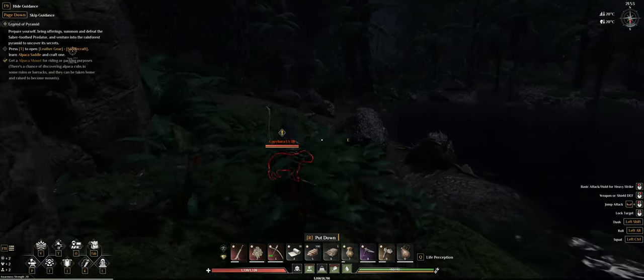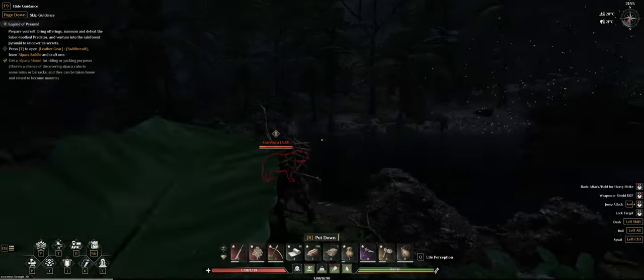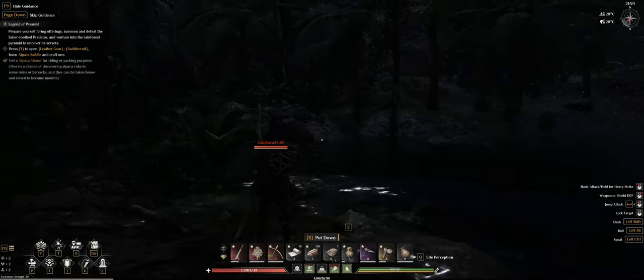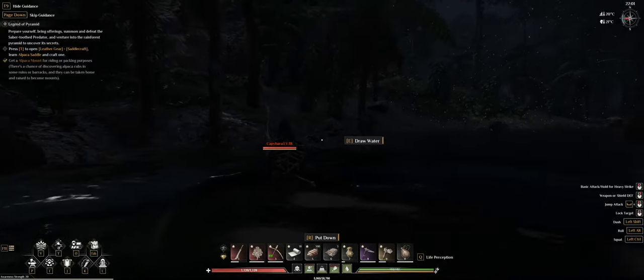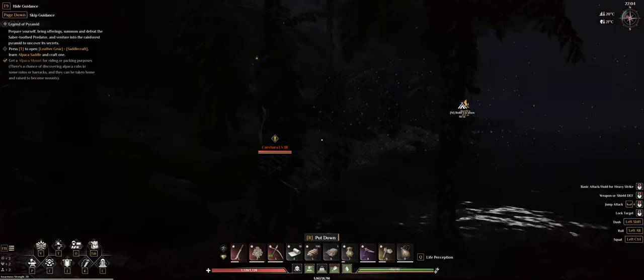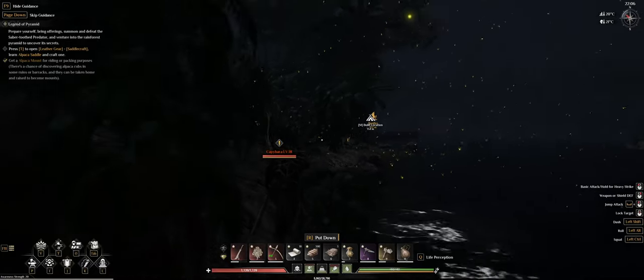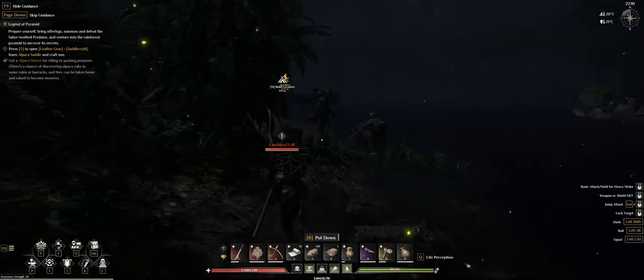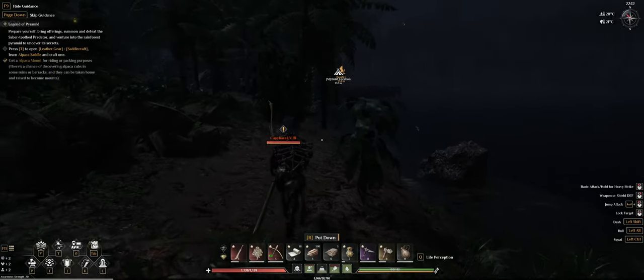Something else - I've been hearing some people complaining about fireflies, how to get fireflies. Well, around night time and darkness near water - so lakes and rivers - they start flying. You need to make a net. You just come here, swing your net and you will get some fireflies. In case you are wondering how to get fireflies, that's how it's done.